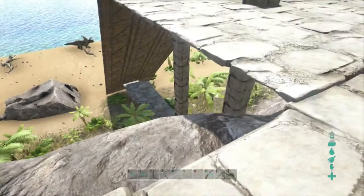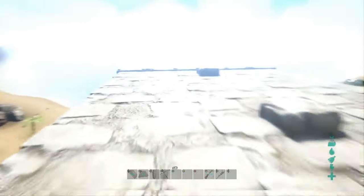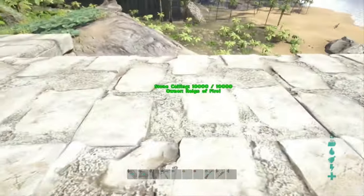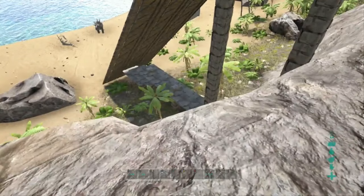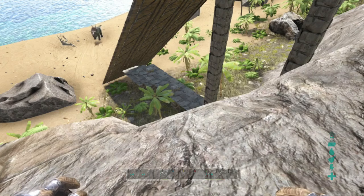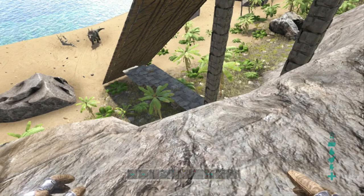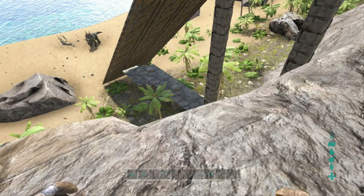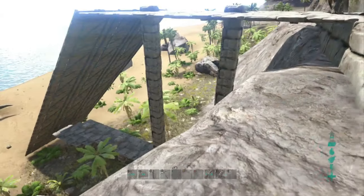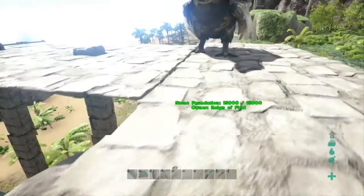If the pillars had not touched the bottom, I would have just kept going a couple more and then gone straight down until I reached it. And then once you're down at the bottom, just snap in the rest with ceilings, or if it's flat you can use foundations, like I did on the bridge in another video. But I hope you liked it — that's it for me, so I'll see you at the next video.